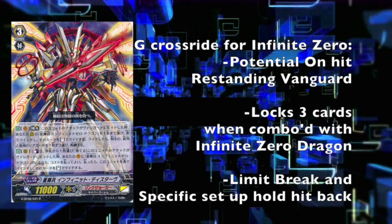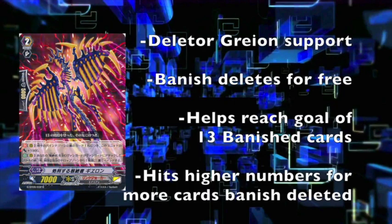Next is the new Deleter card, which supports Grayon. Grayon is definitely a great Deleter card for the archetype in general. It's a 7k, but it gains 1k for every card in your opponent's bind zone. So if you banish delete a whole bunch of cards — it could be 3, 4, maybe even 16 by itself if you have 9 — it could hit some magic numbers. At the end of the battle that your vanguard with the leader attacks, your opponent chooses a card from their drop zone and binds it face down — vanish delete.